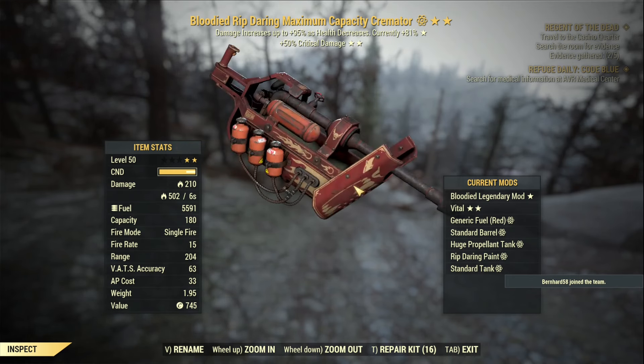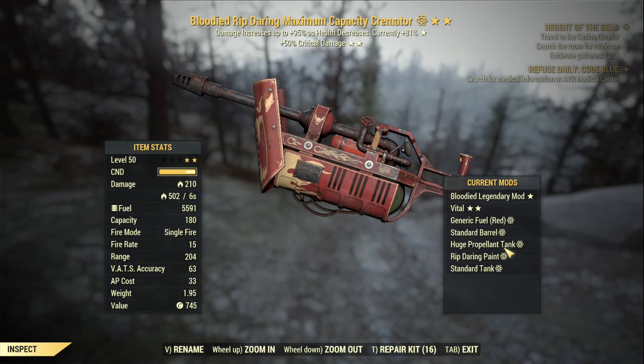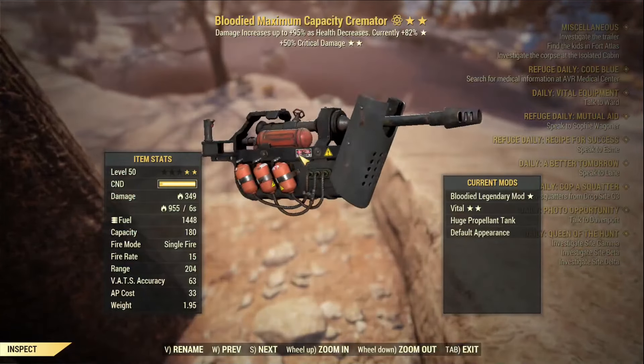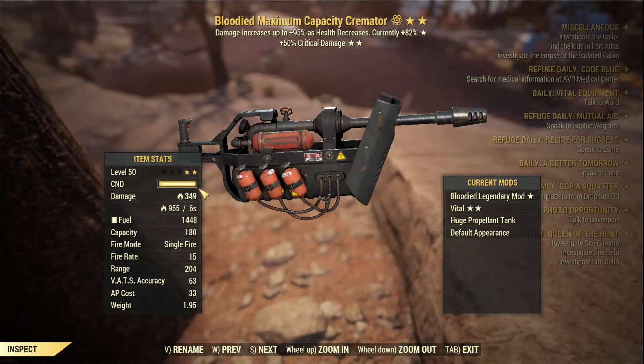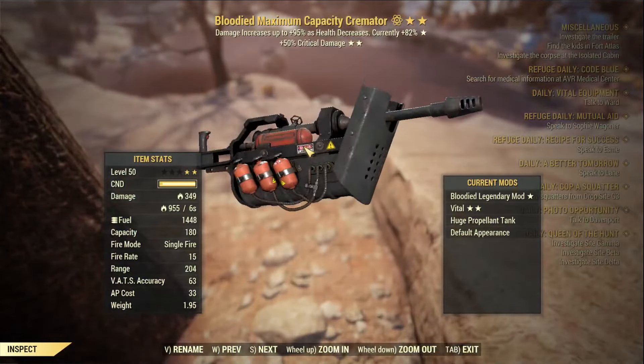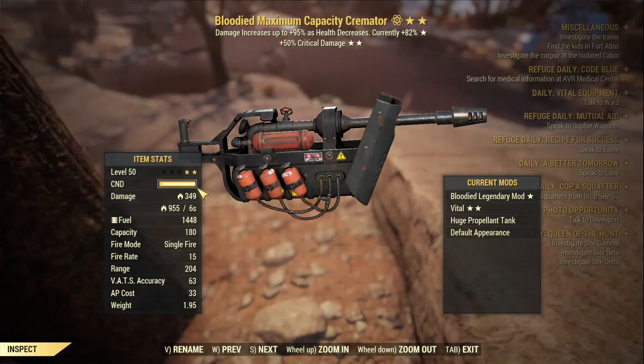This is the Bloodied Explosive gun I'm going to use. On the live server I'm using standard barrel, huge tank, and standard tank — no napalm tank. The damage for direct hit is 210 fire damage, then 500 fire damage per second lasting six seconds. Comparing that with the same gun on the PTS, the base damage has been increased from 210 to 349 — a significant increase. Fire DoT damage per second also increased significantly from 600 to almost 10,000.